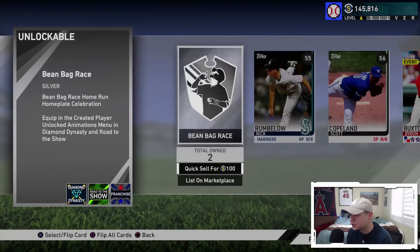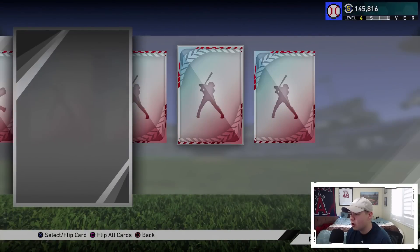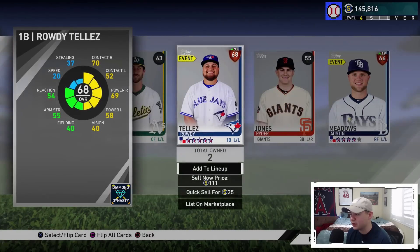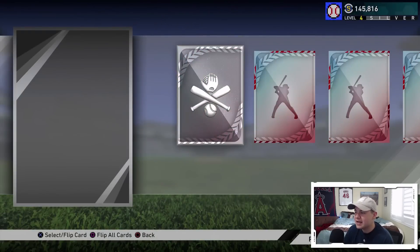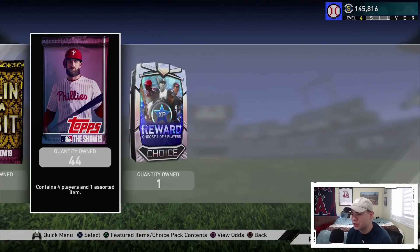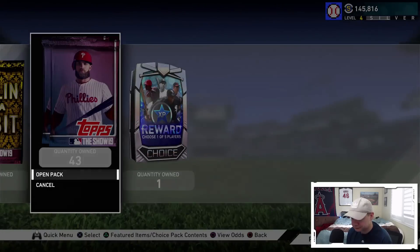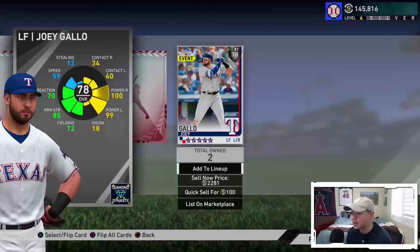47 packs to go. We have been opening up a ton of packs and our pack luck has been really solid this year. If you guys have been watching my streams at twitch.tv/koogs46, my diamond luck has been pretty wild - I've pulled probably around 20 diamonds so far. I have opened a lot of packs, but 20 diamonds is still a lot. That kind of helped me get all the collections done.